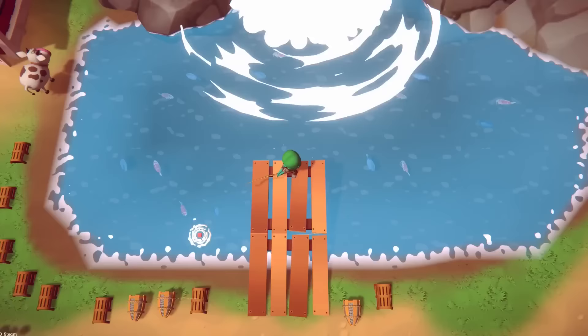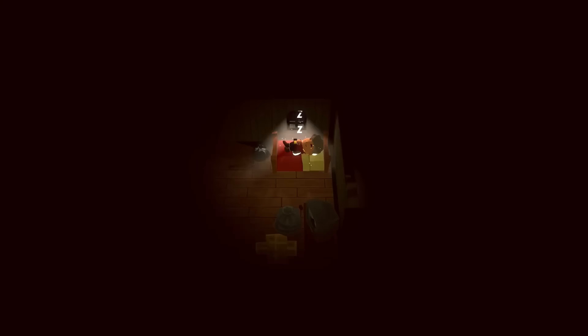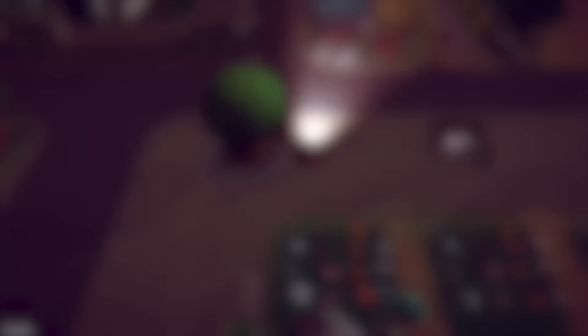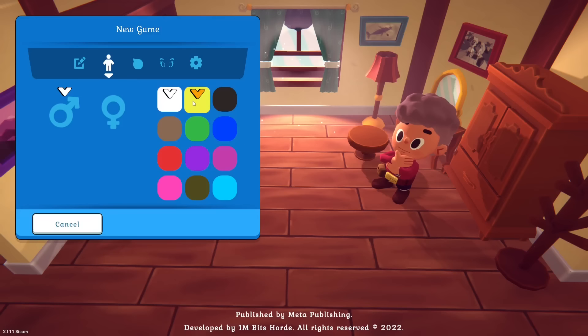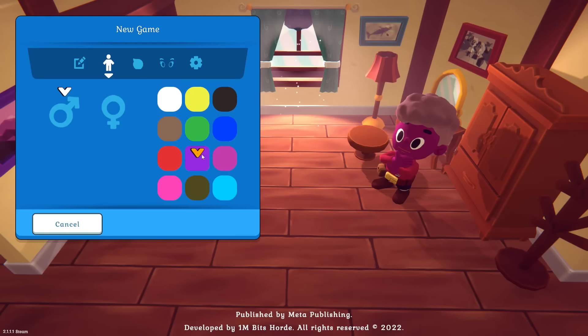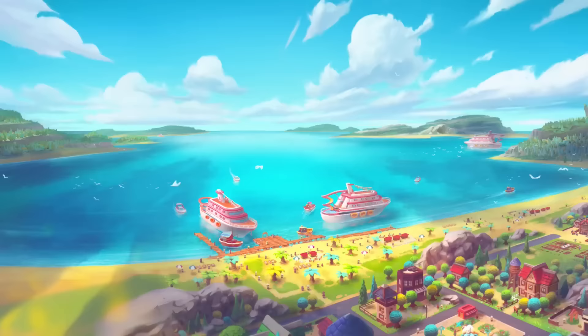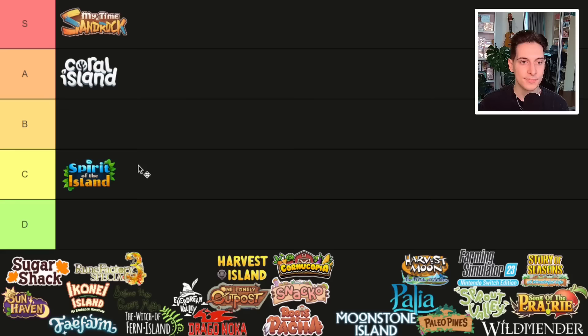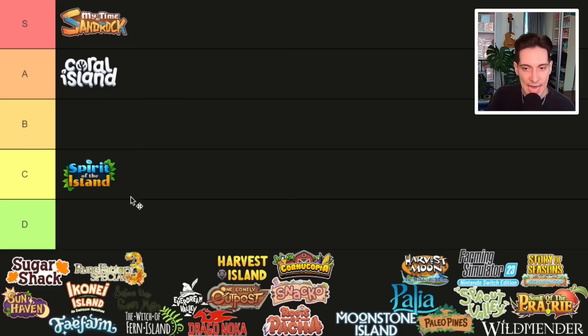In Spirit of the Island, you're on an island and you can decorate most of the island and your farm — a lot of people are really creative with this game. But the game is a little bit clunky and doesn't look that great graphically, especially the characters. The NPC skin color options are really hard to make a good-looking character with, and the NPCs are not that fun to interact with. The game has some good ideas but it doesn't feel like a full release — some things are missing. I was a little bit disappointed.